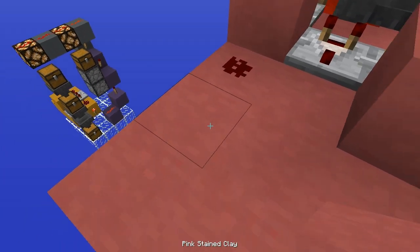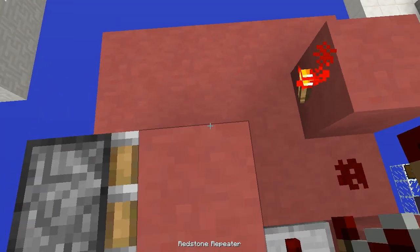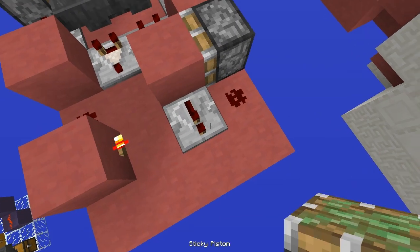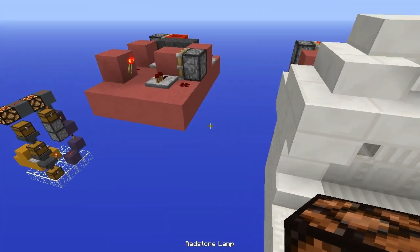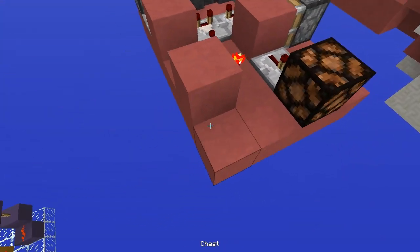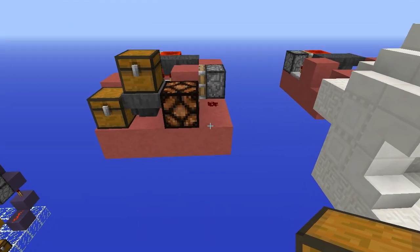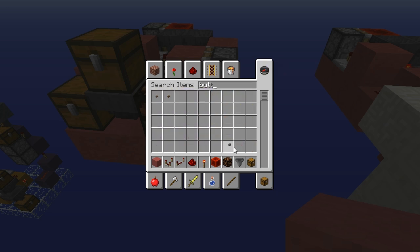Then place a block with a torch on its side, a repeater here, and some redstone dust. Now place the redstone lamp right there. Place the hopper chest here, a hopper facing into the chest, and if you want you can place another chest on top of the hopper. Then place a block here — this block is where our button is going to be placed.